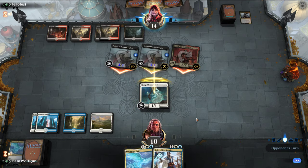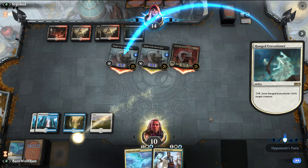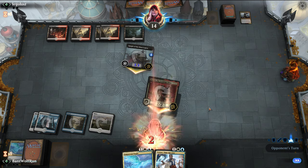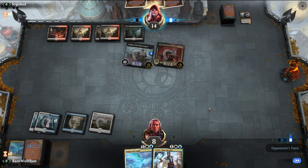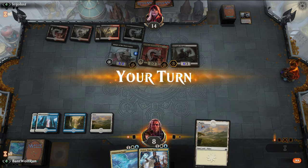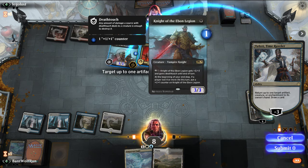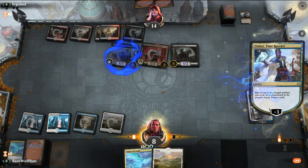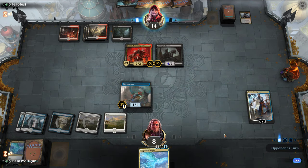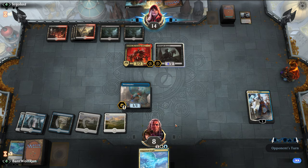So we block here. Sacrifice and exile this one. They have the Midnight Reaper as well, so that'll draw them some cards. Let's play out Teferi. We're going to reset that since it can get the biggest. We'll see if they attack both into Teferi — I'll let it go, because we're close to adapting Pteromander.